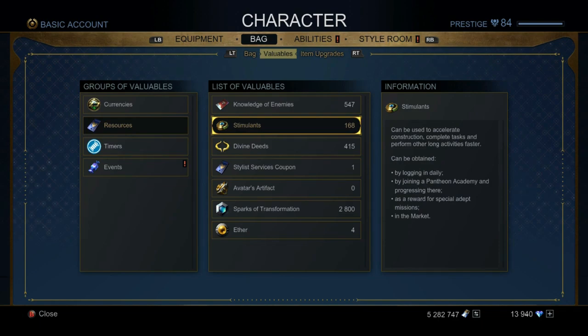The fastest way to get these bastions done is stimulants. You can get stimulants through daily login, Pantheon Academy, Pantheon Wars, special debt missions, and the market. For free-to-play players, use your stimulants on bastions but also withhold some, especially if you can't get into queues for certain invasions like Flavius's Laboratory — we'll get into that later in the video.